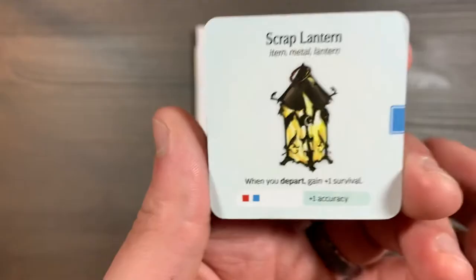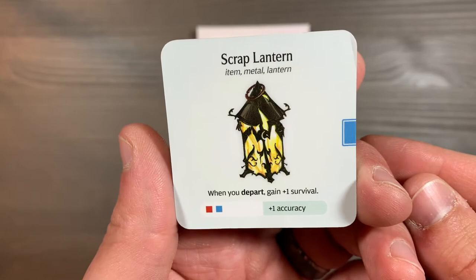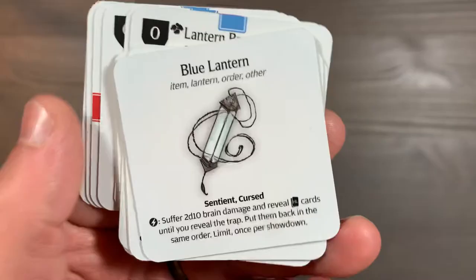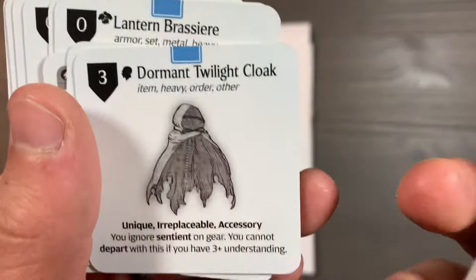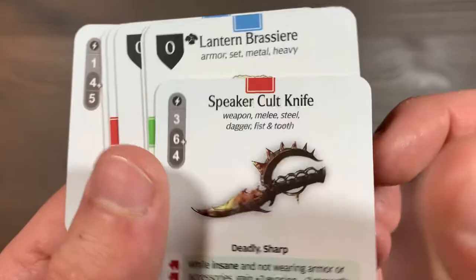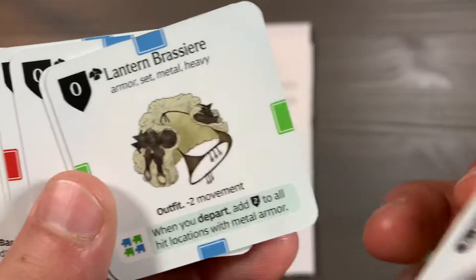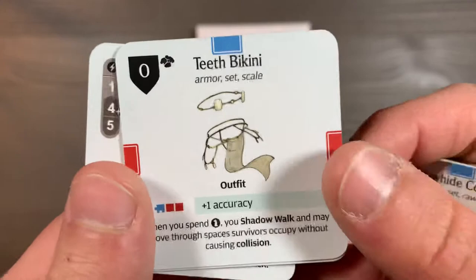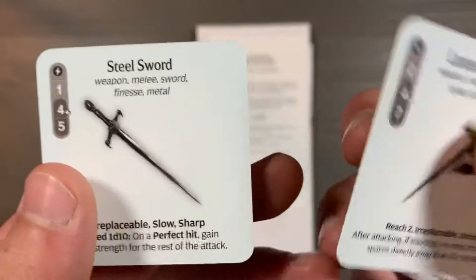We have another new gear card in the form of Scrap Lantern, the Counterweighted Axe, the Scrap Sword Replacement with the new keyword Barbed, and the Scrap Dagger. We also have the Blue Lantern, the Dormant Twilight Coke obtained through events, and the Blood Skin and the Speaker Colt Knife. We also have some new items: Lantern Brasier, the Leather Bodysuit, Rawhide Corset, the Teeth Bikini, Lantern Halberd, and Steel Sword.